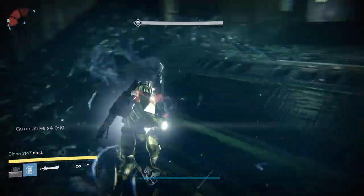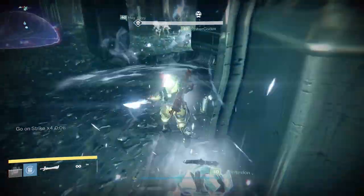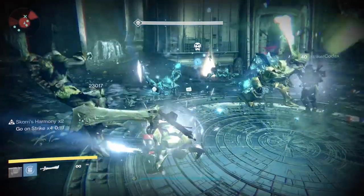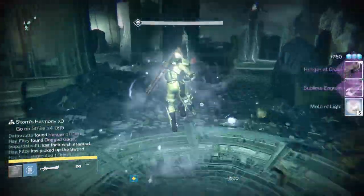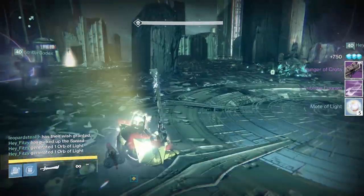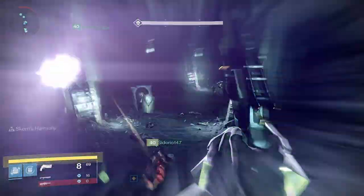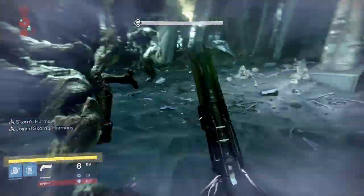The thing that changed here was that you need 5 people to cross instead of just however many you wanted. Before, you used to be able to have just 1 person cross and cheese the rest of the encounter, but it doesn't seem like you can do that anymore. The Thrall Way remains unchanged, and the Ir Yut encounter also remains unchanged, but I will quickly go over it.